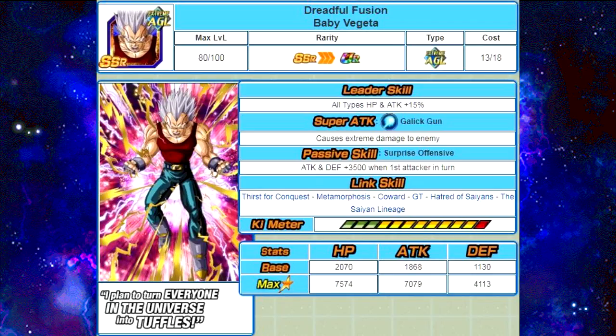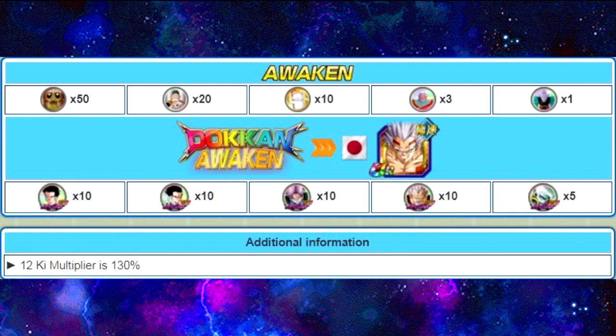His max stats are HP of 75,74, Attack of 70,79, and Defense of 41,13. He Dokun Awakens with 10 Goten medals, 10 Gohan medals, 10 Trunks medals, 10 Baby Vegeta medals, and 5 Baby Youth Form medals.